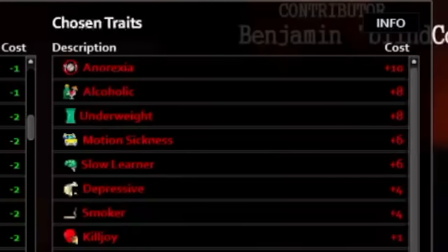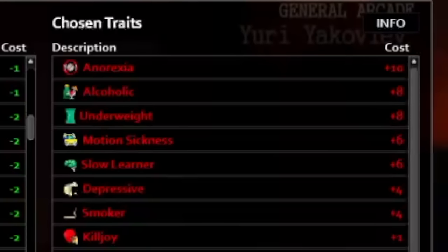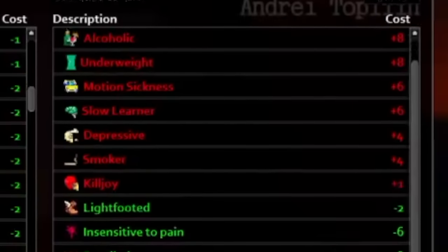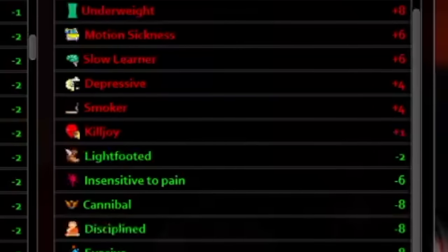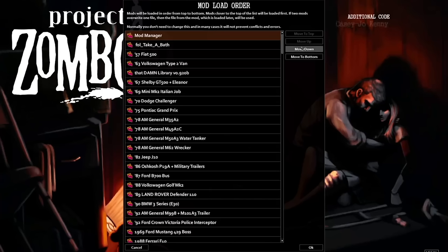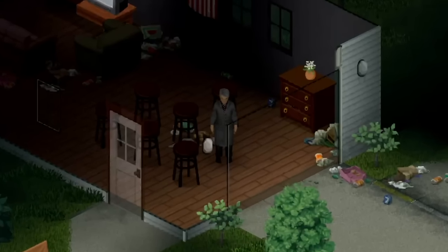For his negative traits, a lot of these are not relevant — I just needed to balance out the good traits. So I've gone for anorexic, alcoholic, underweight, motion sickness, slow learner, depressive, smoker, and killjoy. I know they're not accurate at all, but I tried my best. Whereas the positive skills we've gone for are light-footed, insensitive to pain, cannibal, disciplined, evasive, and psychopath.